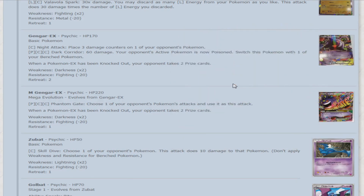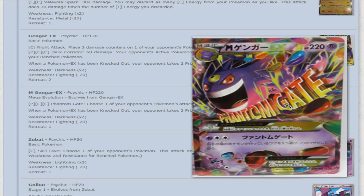Here we have Mega Gengar EX — 220 HP. Phantom Gate: for Psychic energy and two colorless, choose one of your opponent's Pokemon's attacks and use it as this attack. It's a lot like Zoroark using Foul Play, but it costs an extra Psychic Energy.